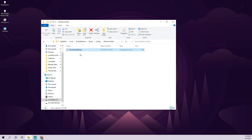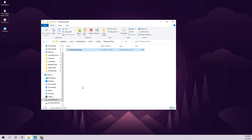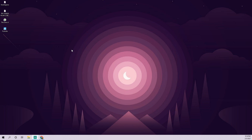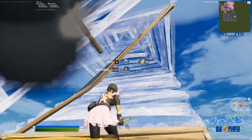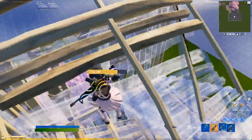After saving, make sure your GameUserSettings file is set back to Read-only so nothing gets changed in those settings. Hit Apply and you're pretty much good to go. Reload Fortnite, then jump into Creative and take a look at how nice your builds look, even on performance mode. You'll notice your builds look a lot better in this setting.